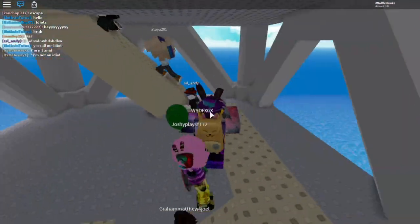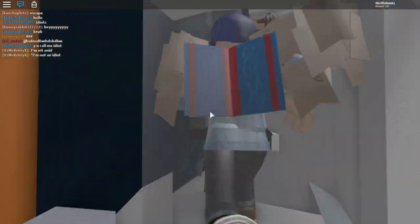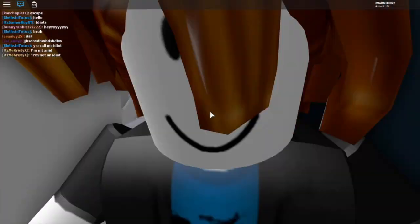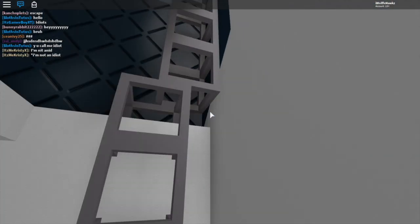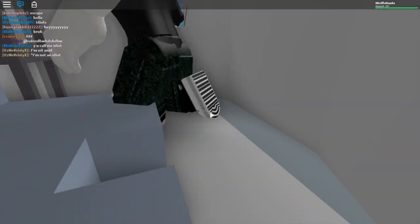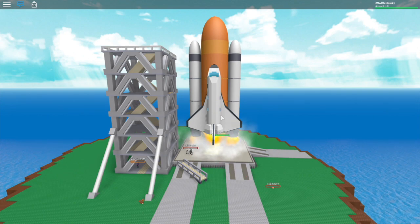All you have to do is make sure you're in this rocket map and a few people should be in the rocket as well so they can click a button. There are three buttons to click: the red button which you just saw above, and a yellow button on top of the tower on my left — make sure someone clicks it outside.